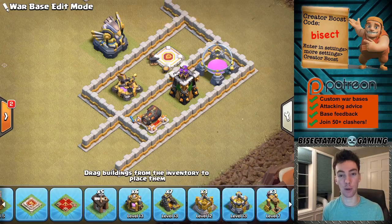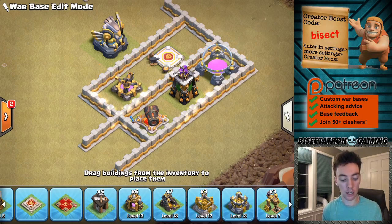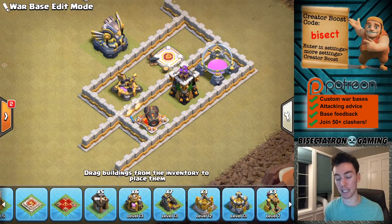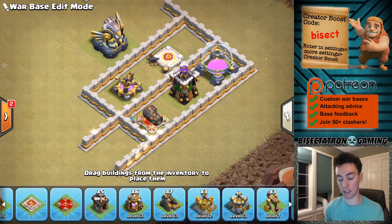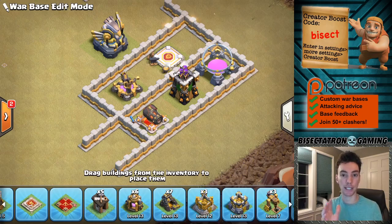What is going on guys? Bisectatron here bringing you today's video. We are taking a look at three easy tips for defending Queen Charges. This is for any Town Hall level. These are some things you can implement to your bases as you're building them to make sure it's as difficult as possible for Queen Charges to work. This deals with how you set up your base — being a little craftier with the layout of where your buildings are — to defend Queen Charges without having to invest too much.